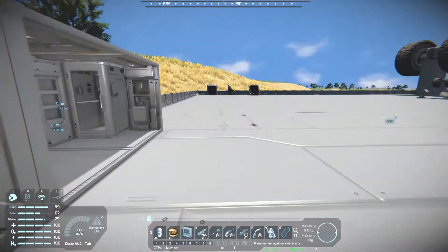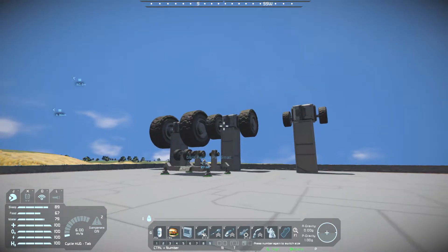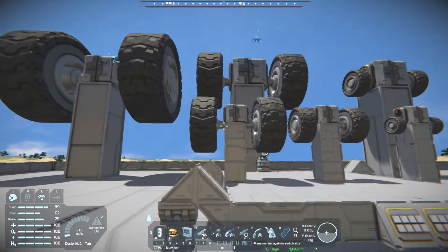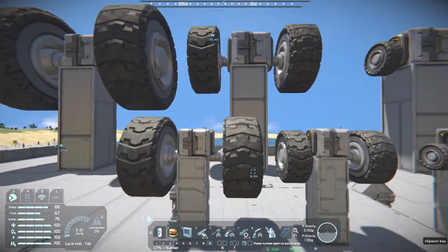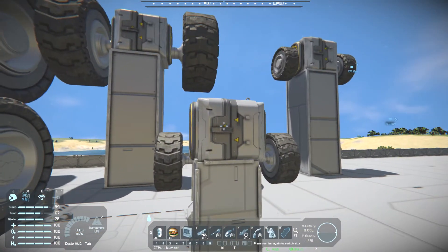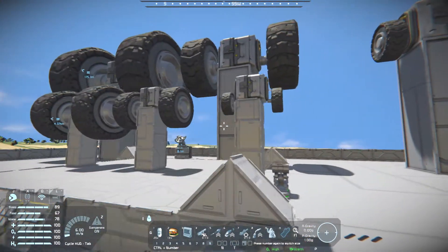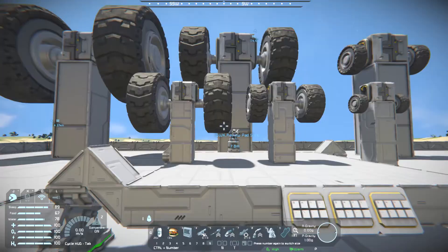Now let's take a look at the wheels. Since they are similar to wheels we've done before in pretty much every way except the wheel style used, they come in both small and large ships. You've got your 3x3, your 2x2, and your 1x1, with the full block suspension and the flat suspension. This allows you to have more compact wheels on your vehicles, but now with the original vanilla wheels, so you don't need DLC anymore.